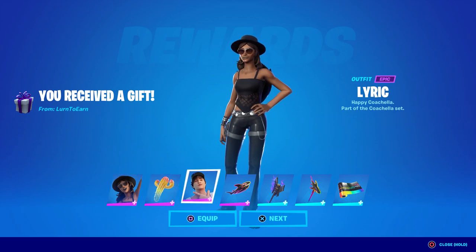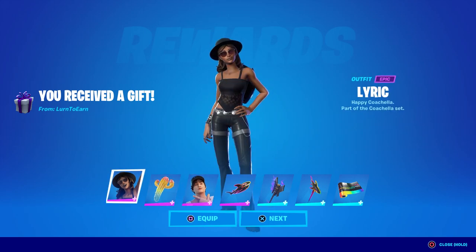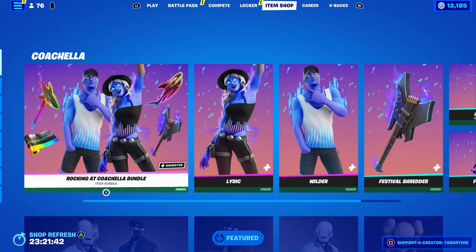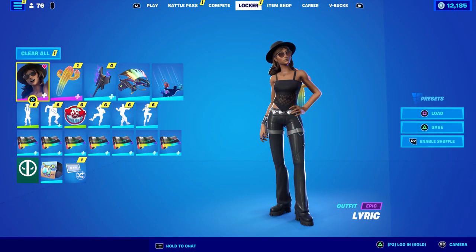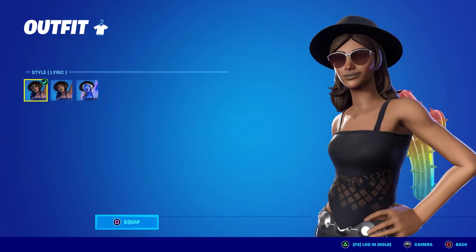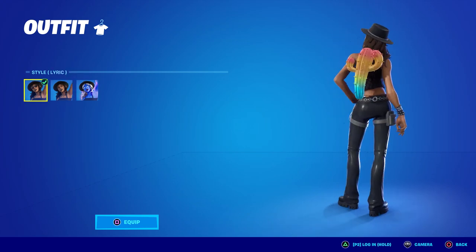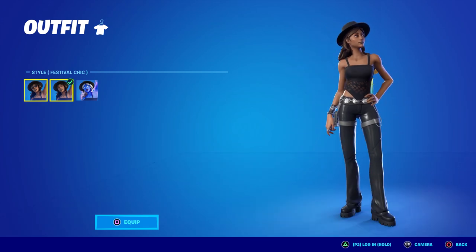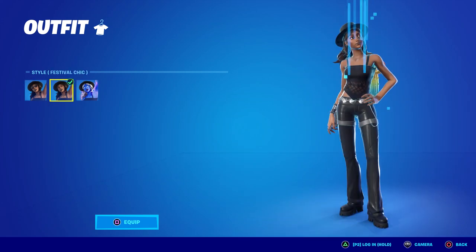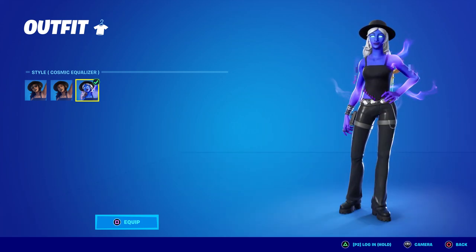Let's go ahead and take a look at Lyric and Wilder, plus all the accessories — like I said, everything is reactive, so there's going to be a lot to cover. We're going to start with Lyric and show the reactivity first. She has multiple styles: the first one has the hat and sunglasses, the second is the festival one where she just loses the sunglasses. The third is the Cosmic Equalizer style, which is reactive.